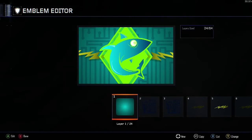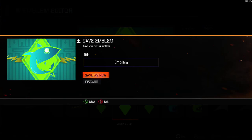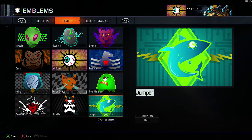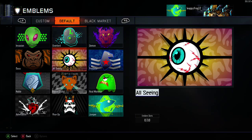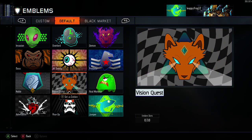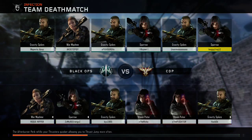Oh, I want to use that one. What — you can customize it? That's pretty cool. So you can make your own back thing and it gives you a few ones to start off with. You can use up to 10. Let's do this — war machine, gravity spikes.